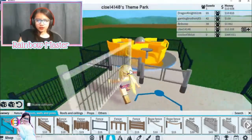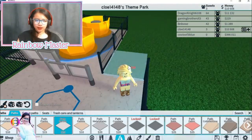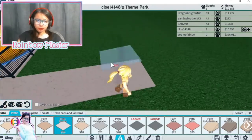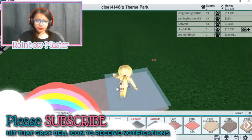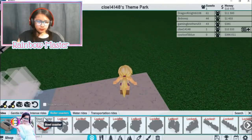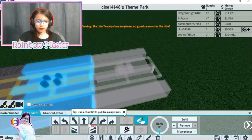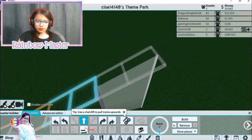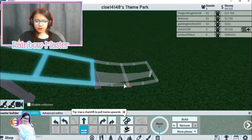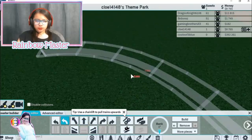We have a fence around this ride. Let's go to the path — let's get more marble path. And we're going to put a roller coaster right here. So let's go to the ride — roller coasters. We are going to go this way. We're going to go up, up, up, and straight down. And here. And then we're going to put a turn. Turn.